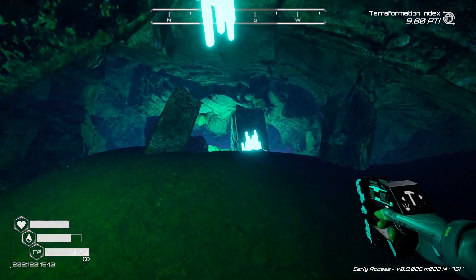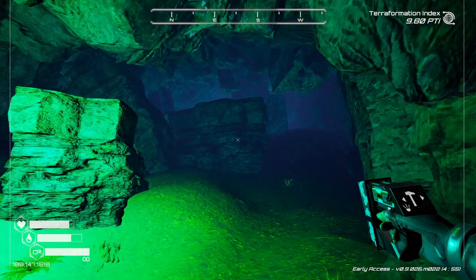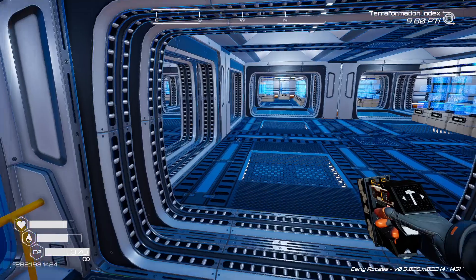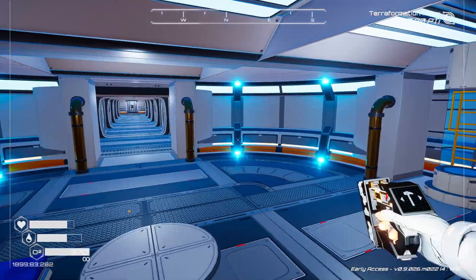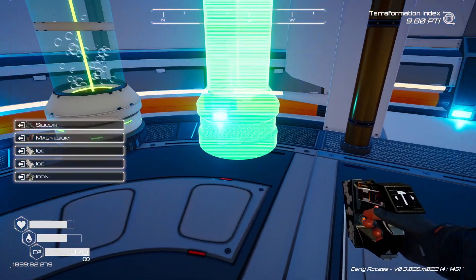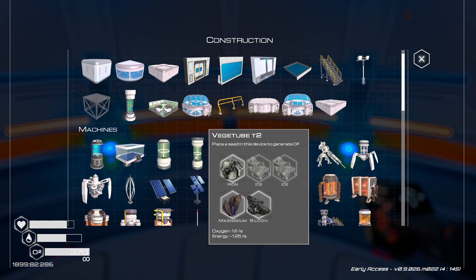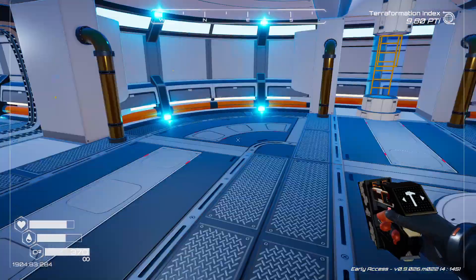Thank goodness ice still resides in caverns. I also need silicon, magnesium, and iron to build these display cases. I can't hold enough to build all of them at once so it'll take a couple of trips. I was thinking three in each of these three corners — one right in the middle and then one slightly off to each side. That looks really cool and futuristic.